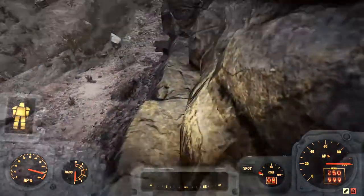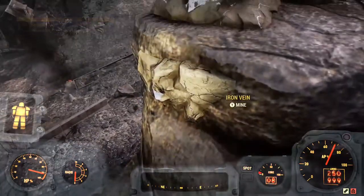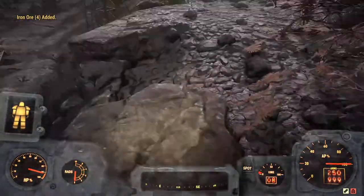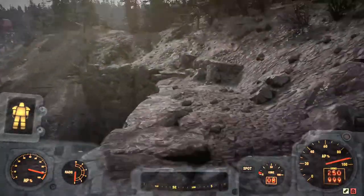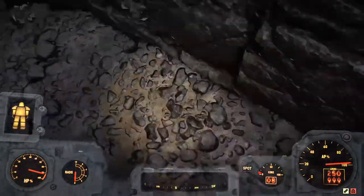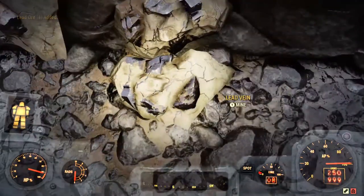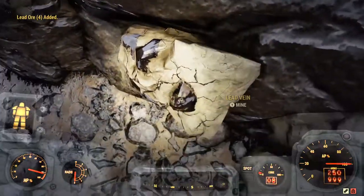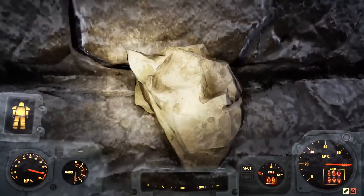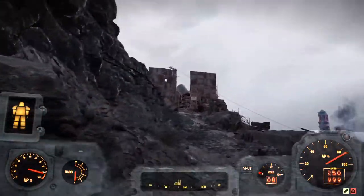After picking up those veins you want to jump — there are some more here, one or two more veins up here. Next you want to just keep following this cliff all the way to the next vein. You can also pick up these lead veins along the way — waste not, want not, you always need more lead anyway.